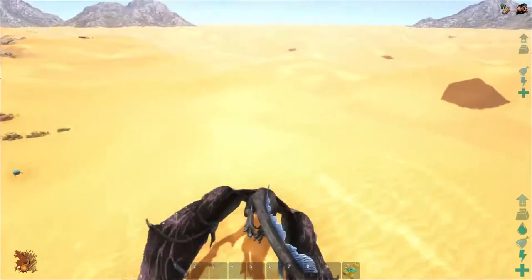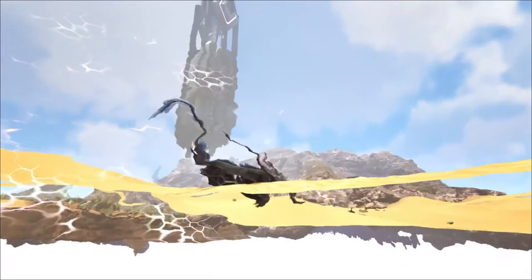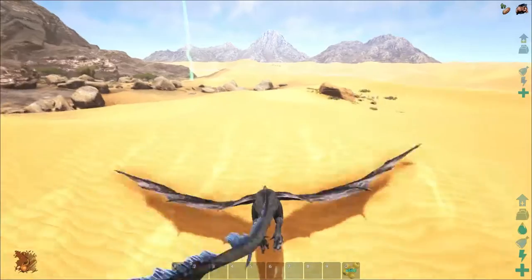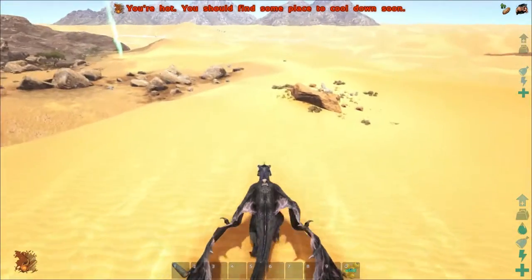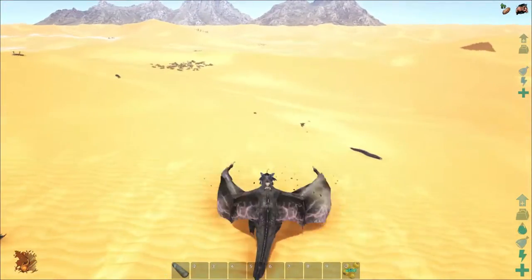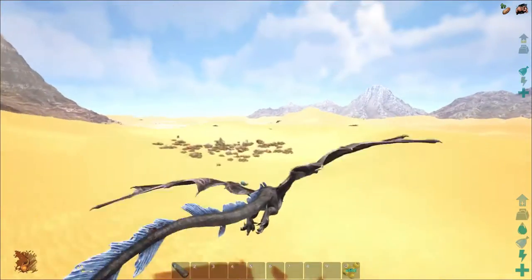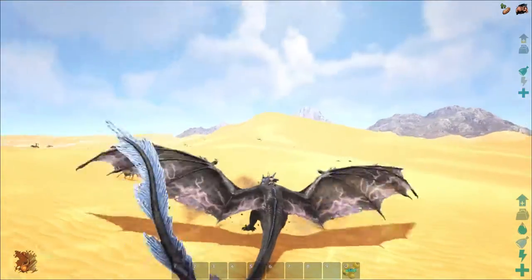Death worms stay underground and then aggro and come find you. We're right at the edge of the world right now, so we're just going to keep moseying around the desert and see what we can see. Hopefully we can handle one — this guy has some good stats at least. We're really skirting the edge here. Oh, that was just an arthropleura, not a death worm.